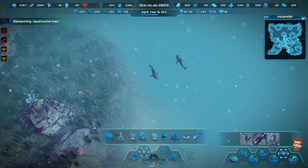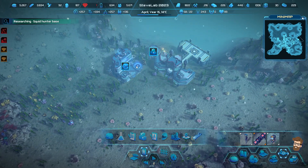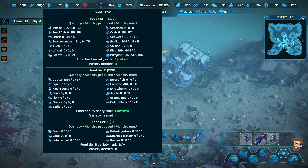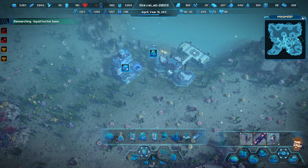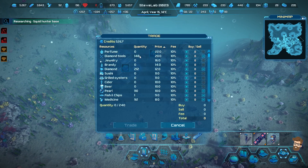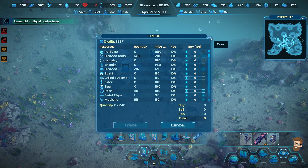Speeding up the game just a little bit as the shark attack danger is still lingering. Trade base - I could sell off some of the materials I have. Let's see what I'm rolling with at the moment. I could sell off a bunch of my diamond tools because I'm not using them at the moment.